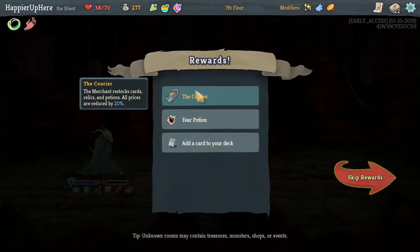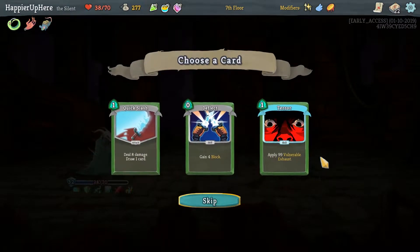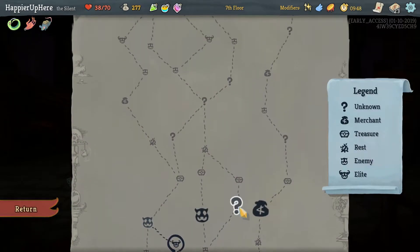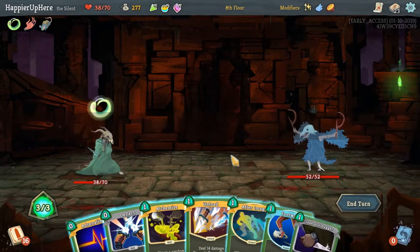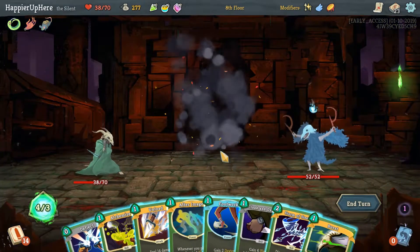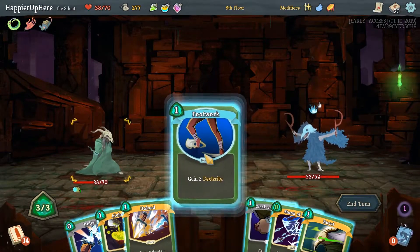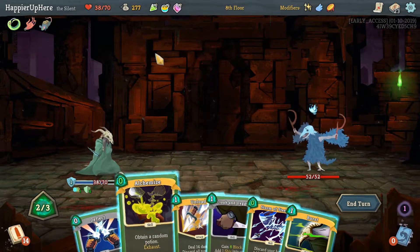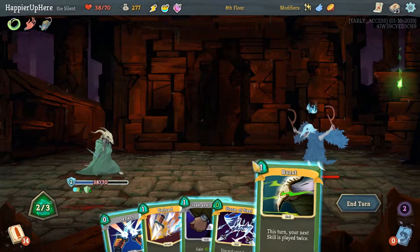We've got the Courier — the Merchant restocks cards, Relics, and Potions, and all prices are reduced by 20%. There's a Fear Potion, which I don't think I'll take, and a Deflect. That is what I'm talking about — we need Defensive Cards. So we could do another shop. Let's continue on Question Marks. Probably Adrenaline first. We can do After Image — that makes the Stormer still cost zero. Good. Maybe the Alchemize costs zero — no, I don't think we need it. I don't think we need Dex Potion. Let's get Energy Potion.